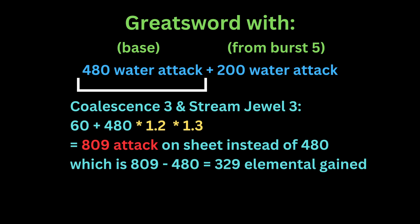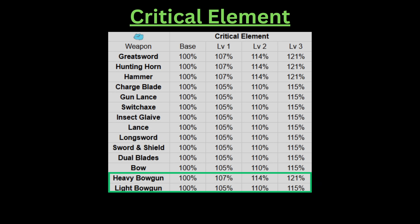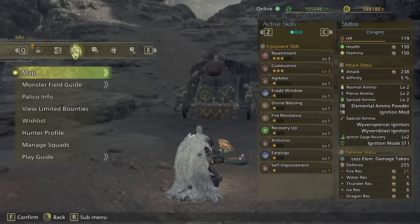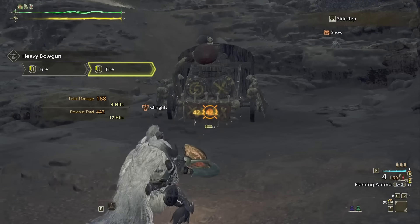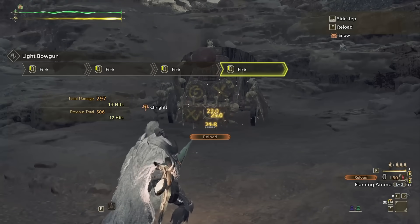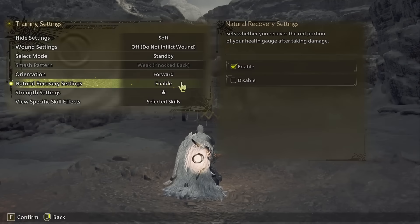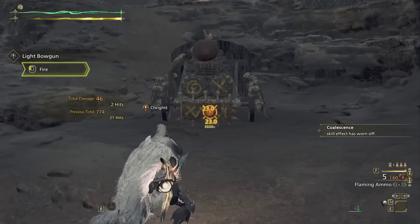The two best weapons for both coalescence and critical element are actually the two bowguns. Bowguns don't have base elemental attacks. Instead, elemental ammos seem to have a pretty large conversion from the base raw of your weapon to elemental. Coalescence buffs my heavy bowgun's damage from 36.9 to 42.9, and the light bowgun from 23 to 26.3. In both cases, coalescence is increasing the bowguns' damage by 14.4%, which is a lot more than the melee alternatives. This is because, at least with my current raw numbers, 47.8% of the damage dealt by the ammunition is elemental, taking up almost half the damage — a way higher percent than any of the melee weapon types.